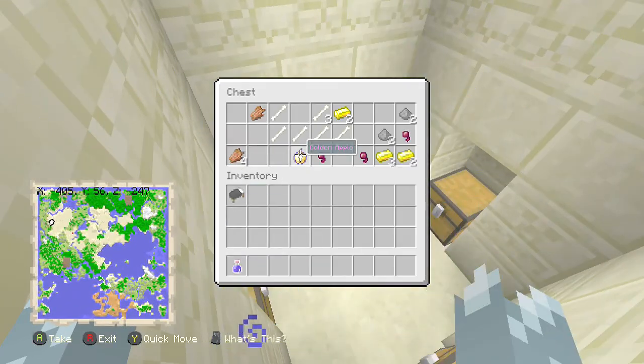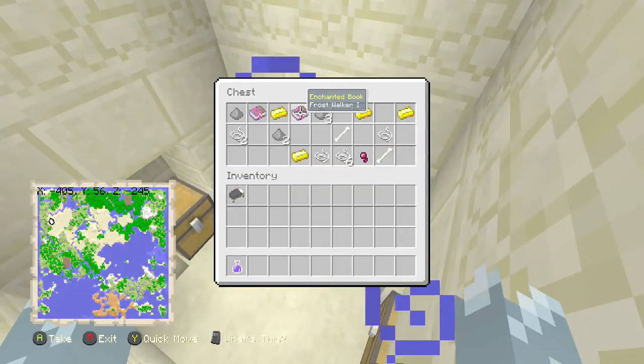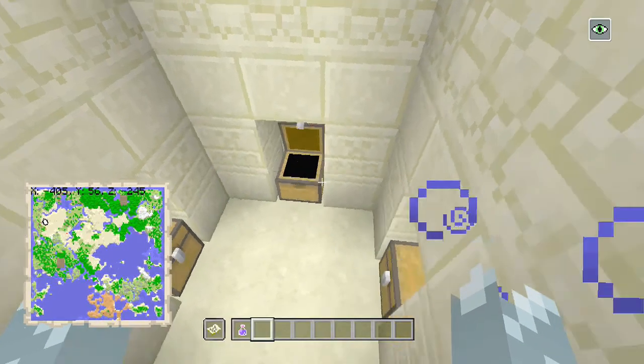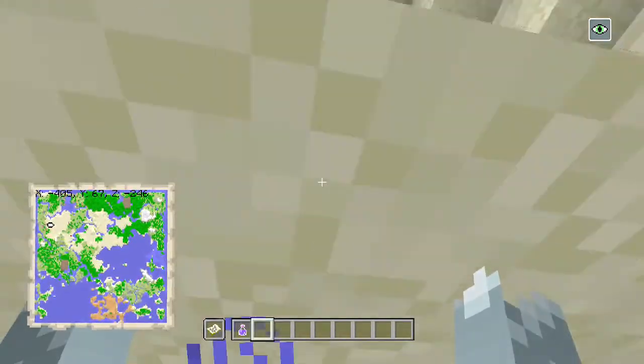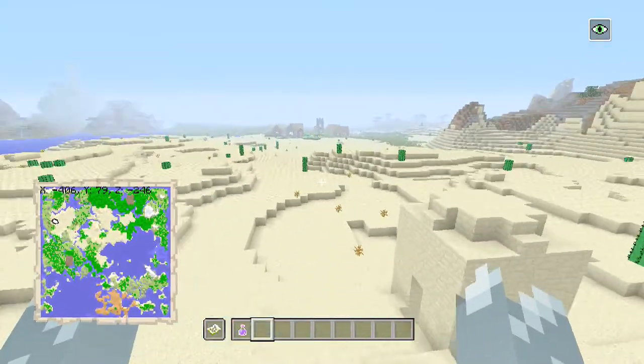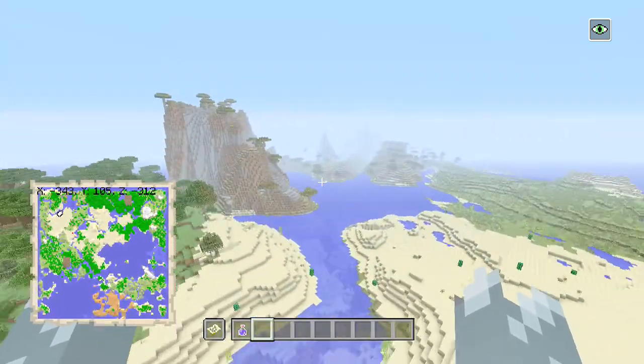For those of you using the classic world, you'll have to rely on the loot from the desert temple, which for me has inside: a Notch apple - that's the second Notch apple in desert temples I've seen in two videos now - and two enchanted books. We've got Flame and Frost Walker, some gold, some string, and some other stuff. That is a very good desert temple right here.